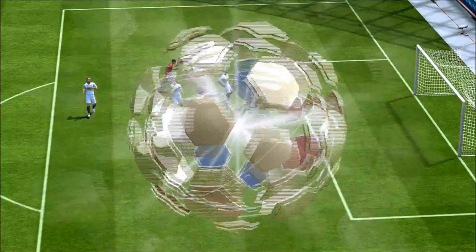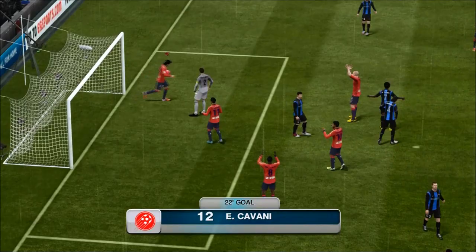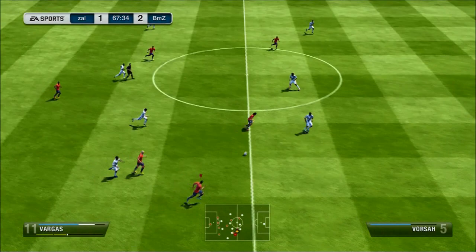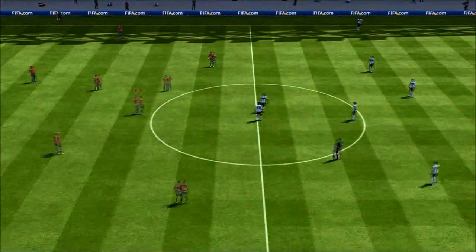He also has very good attack positioning. I believe he has the 'tries to beat the defensive line' trait, which means he makes more runs than a striker without that trait. Where his positioning really comes in handy is when crossing — he does get into space quite a lot, and even from corners when your opponent's team is mostly in the box, he often manages to find space and puts the header on target.